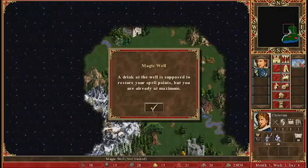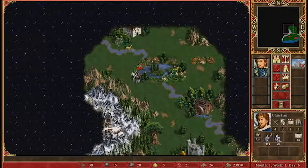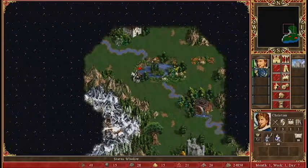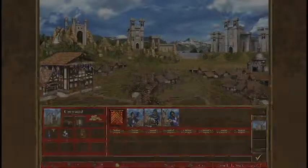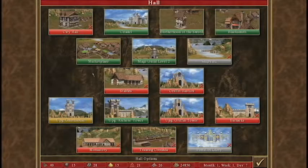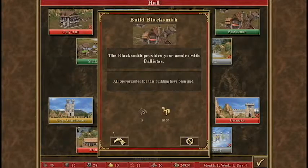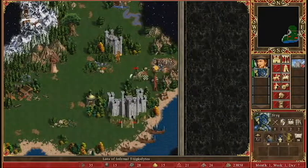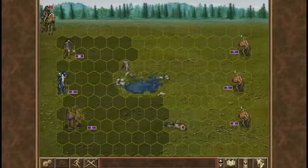Drinking at the well is supposed to restore your spell points when you are already at maximum. Well, great. Gonna go ahead and rest. Let us visit the castle again. You should definitely build a building every day, I think, if I can afford it. Only heroes can visit the blacksmiths — I don't think I need any new heroes at the moment. We are gonna fight these little guys again.